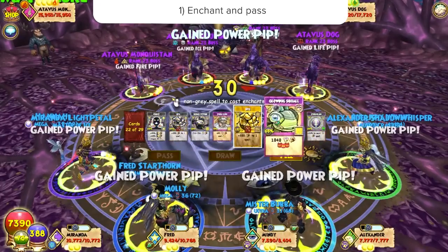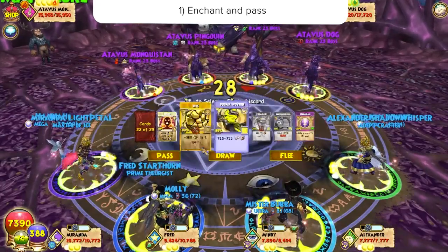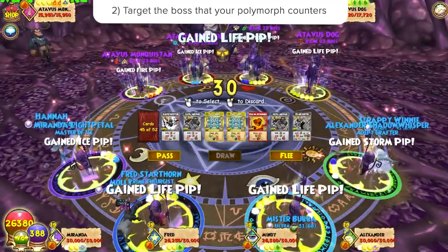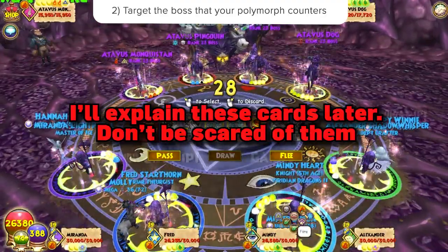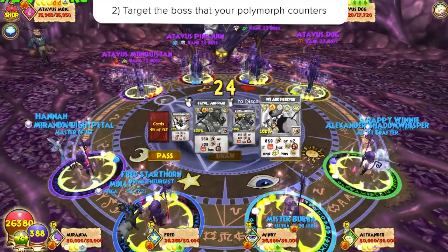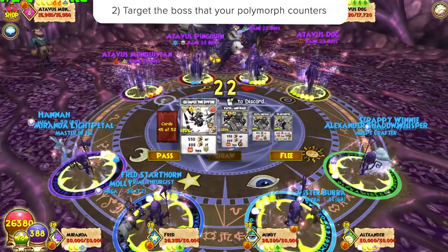When you start the battle, first round you enchant whatever cards you packed, then everyone passes. Next, you see that you get polymorphed. Depending which polymorph you are, the strategy will be different and you need to target the boss that your morph counters. This step is crucial and I'll explain the counters later.